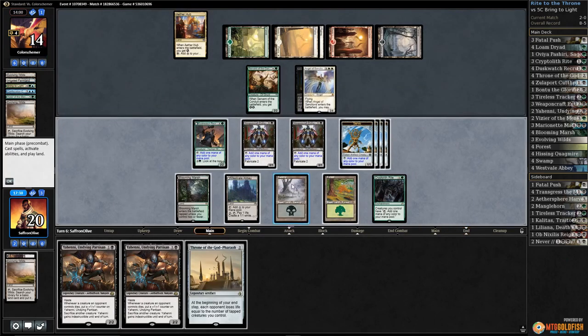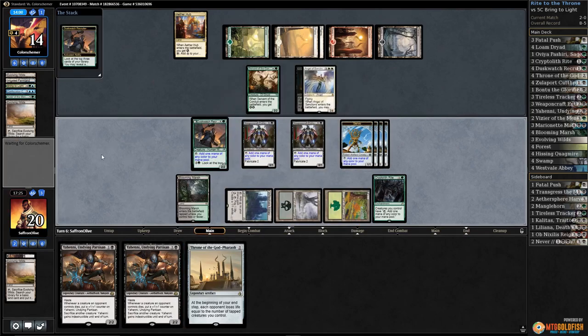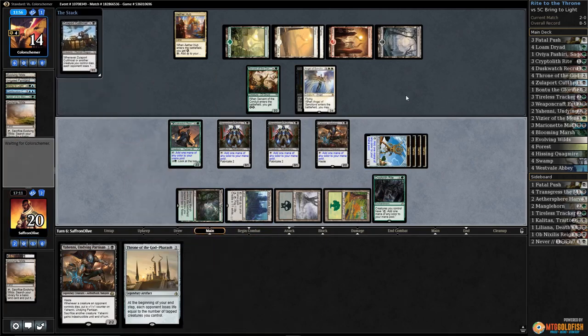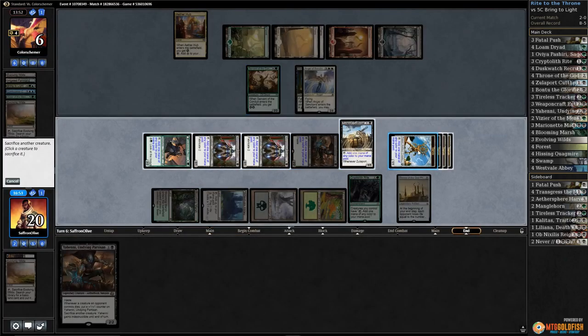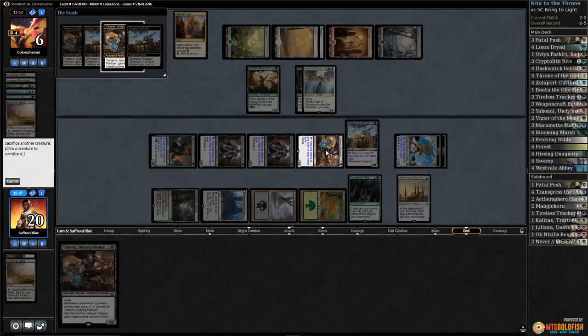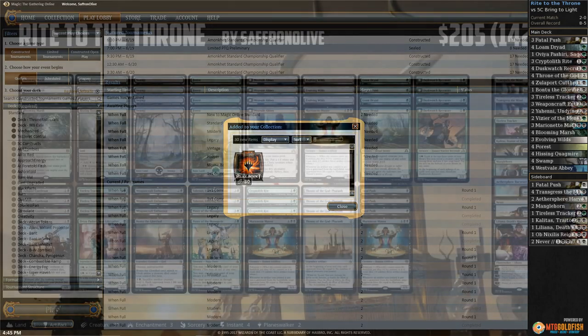Oh, combo time! Activate Dusk Watch, take Zulaport Cutthroat, play Yahani. I think we got the combo kill — play Zulaport Cutthroat, play Throne of the God Pharaoh. Go to our end step, wait for Throne to trigger, drain our opponent, then just sack our board for the last points of damage. Throne combo kill! Opponent scoops it up. That's the exact line — get in a bunch of damage, sack everything, finish the game.